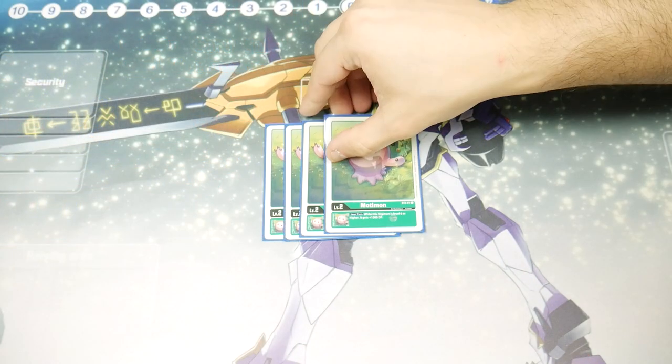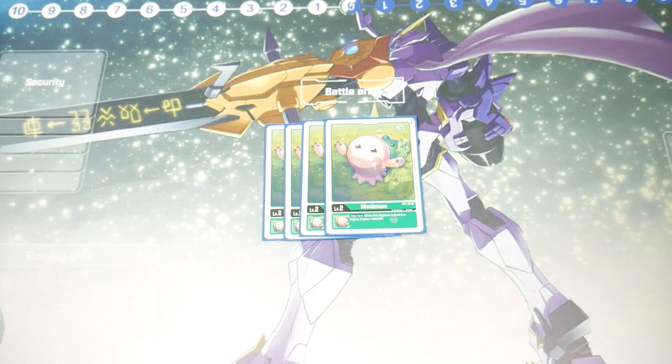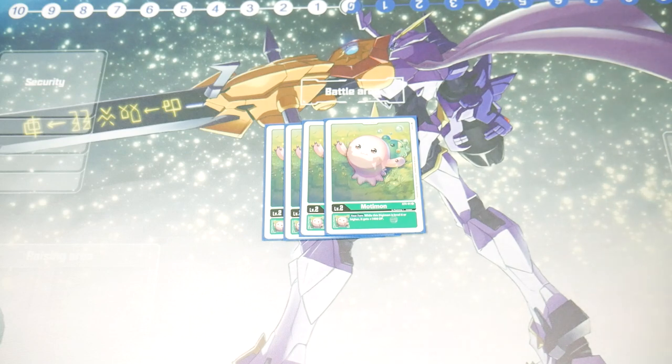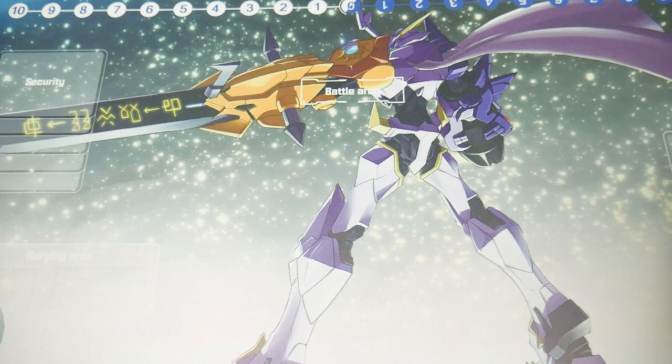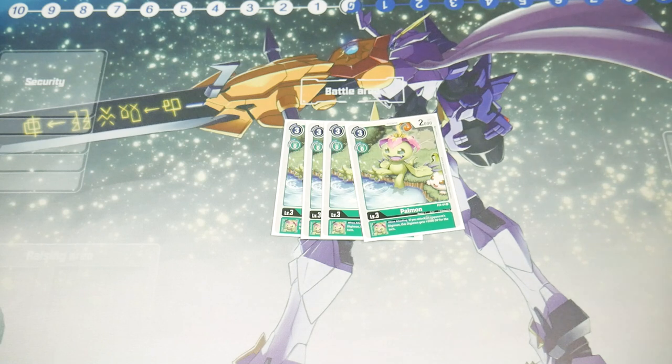As usual we'll start with the eggs, but we only have four eggs to work with. We're playing four Motimon — Motimon has a 'when it's level six or higher gets plus one thousand' inheritable. That's what we've got to work with; it's honestly okay. For our level threes, we'll start off with four Palmon. Palmon has an inheritable: if you attack an opponent's Digimon, it gets plus two thousand for the turn.